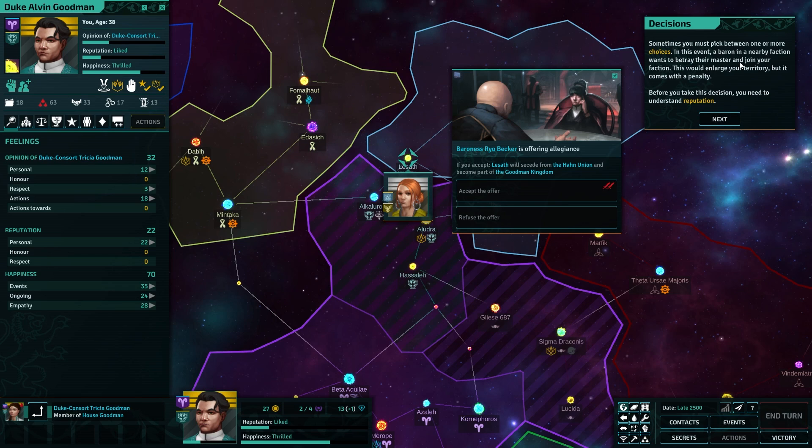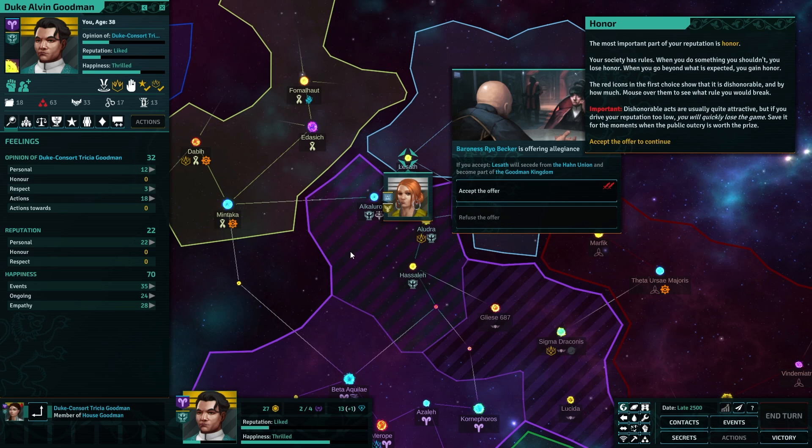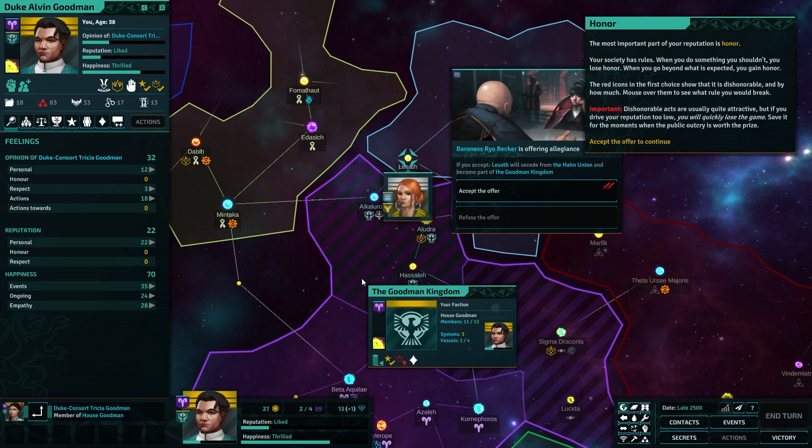Sometimes you must pick one or more choices. In this event, a baron in a nearby faction wants to betray their master and join your faction. Poaching! Let's go! This would enlarge your territory but it comes with a penalty. Before you take this decision, you need to understand reputation. When you hurt or help someone, usually only that character changes their opinion of you. But some actions will change the opinion of all characters toward you — these widely held opinions are your reputation. The most important part of your reputation is honor.